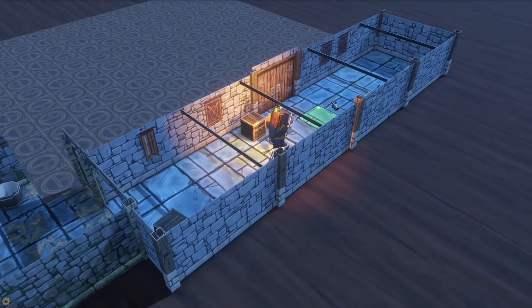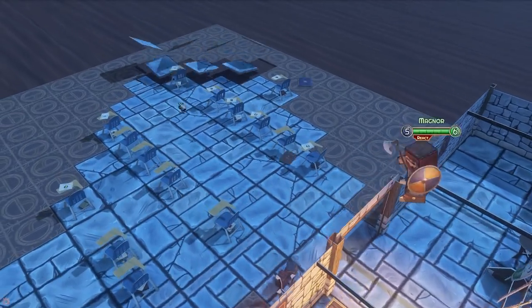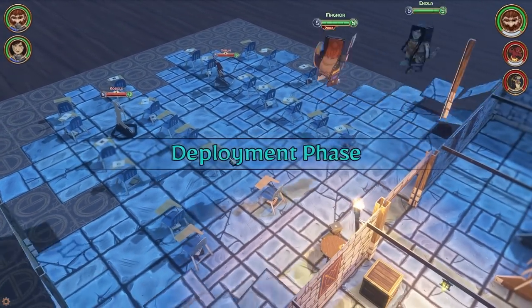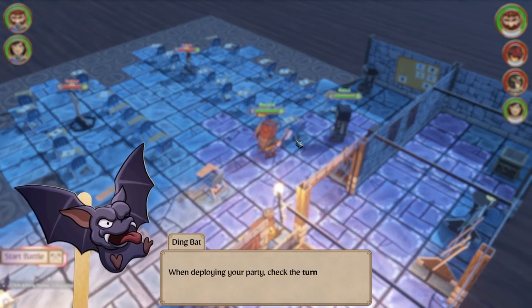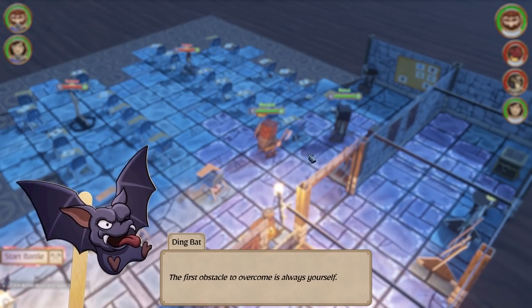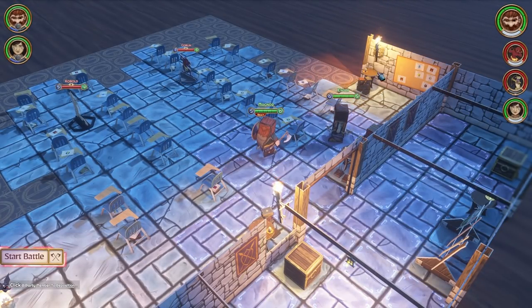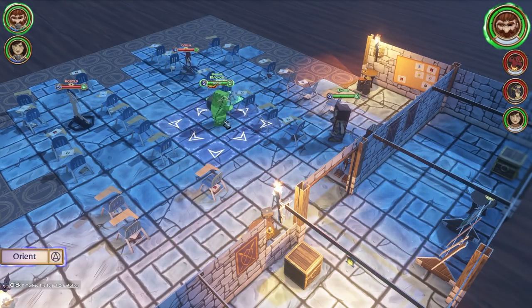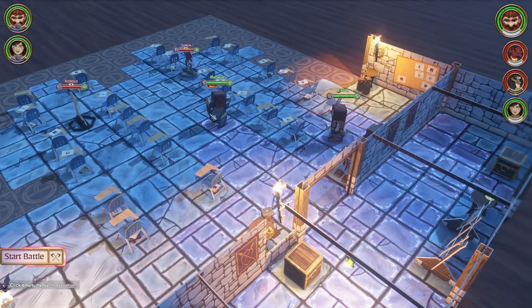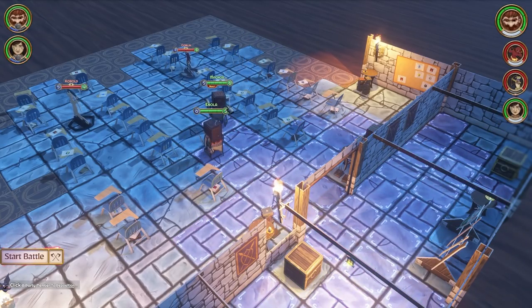We can walk around, and when we enter a room that's when the action happens — an encounter happens. There's a goblin, there's another kobold, and we got two people here. 'When deploying your party, check the turn order on the right side of the screen.' So I go first, then the two enemies, then her. I can move up here and face that way, and I'm gonna have her face this way too — she's a bit of a range character. Let's start the battle.